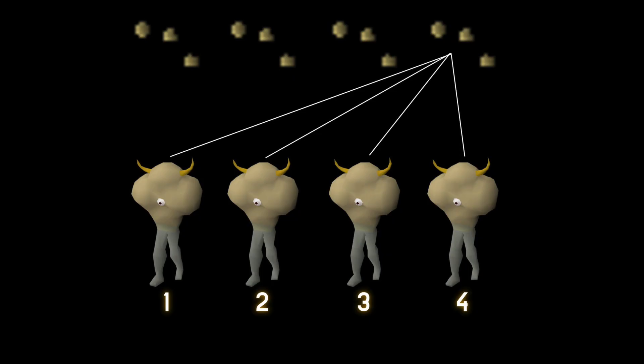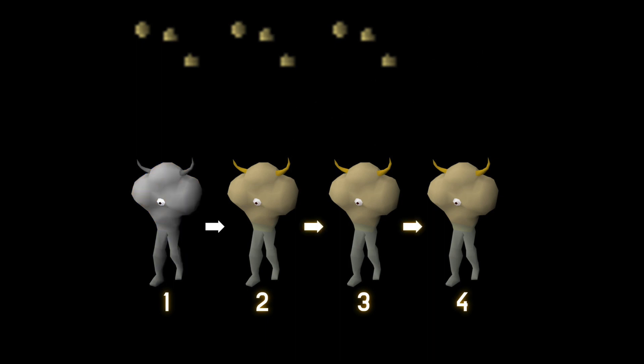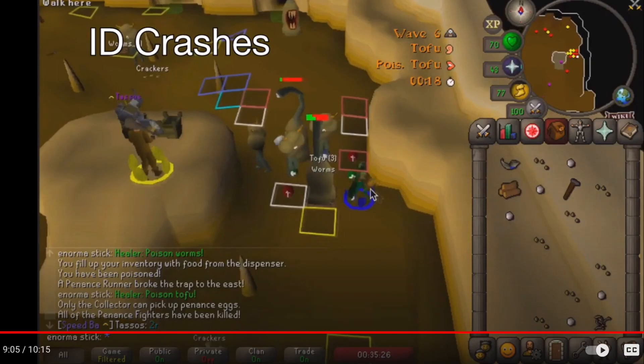For example, if you're standing in the trap and the call is crackers, all runners would have targeted the most recently dropped cracker. By letting the first runner eat during the multi-tick, the next runner will not notice the food has been removed and will instead retarget and eat the next available food. This happens again and again until all runners are dead. The order runners eat is usually based on spawn order.